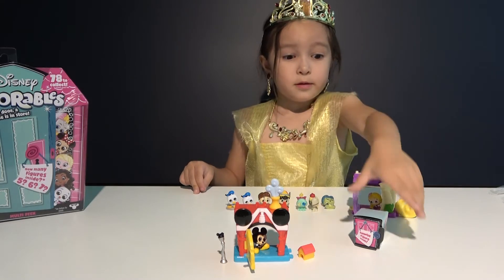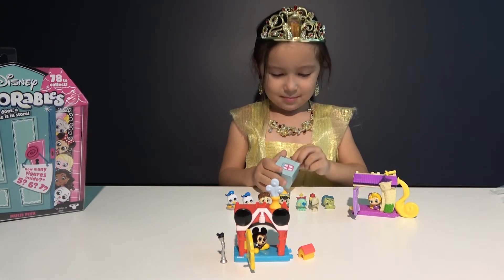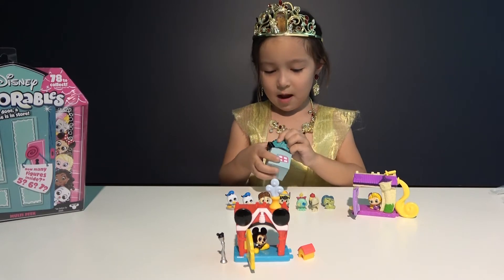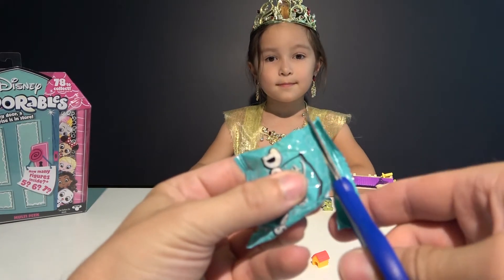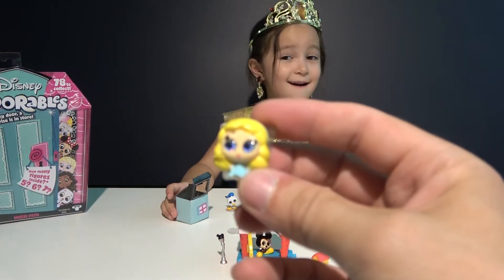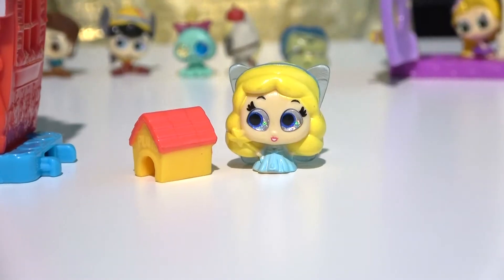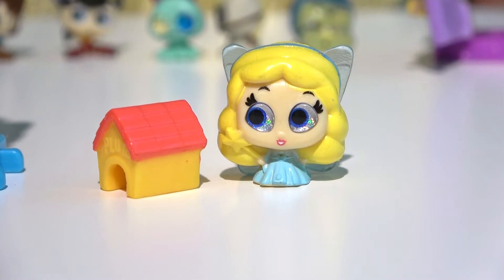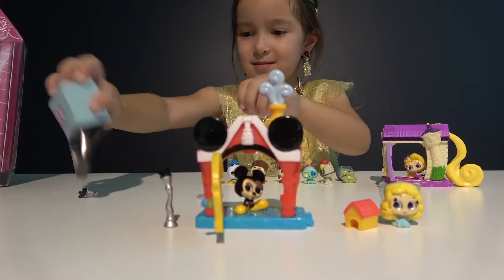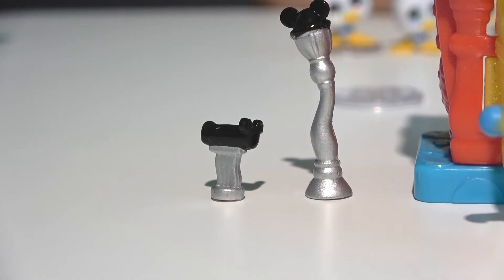Maybe he's inside that slime box — let's open it. Now let's see if we find Pluto inside this slime box. No, that's not Pluto — it's Tinker Bell. She's actually the Blue Fairy from Pinocchio. And was there something else in that slime box? There's a mailbox — that's Mickey's mailbox.